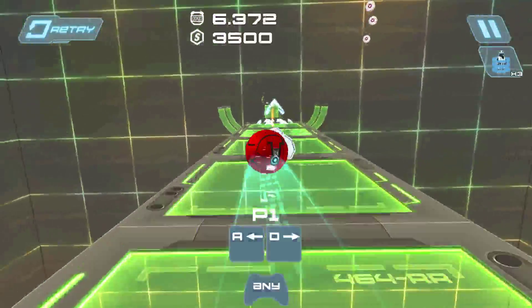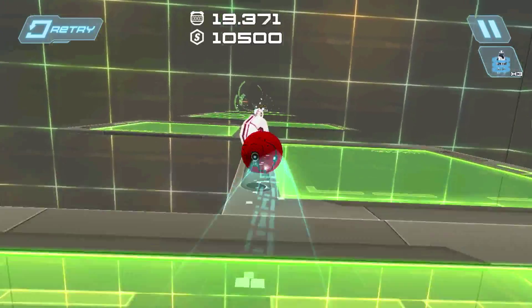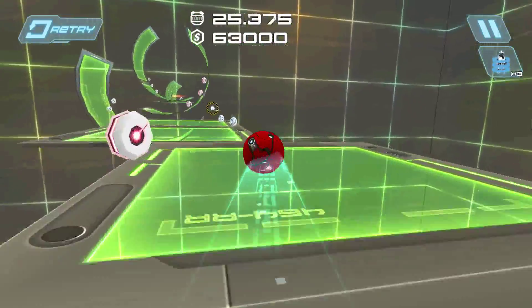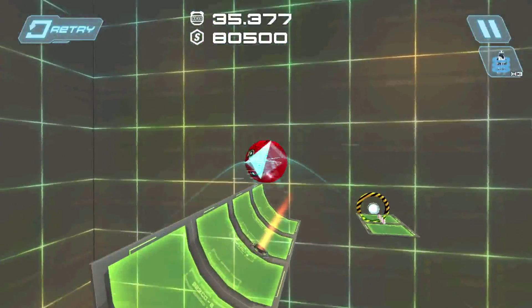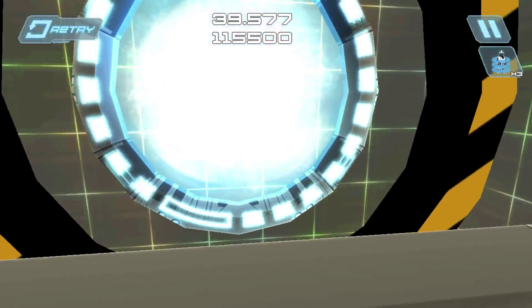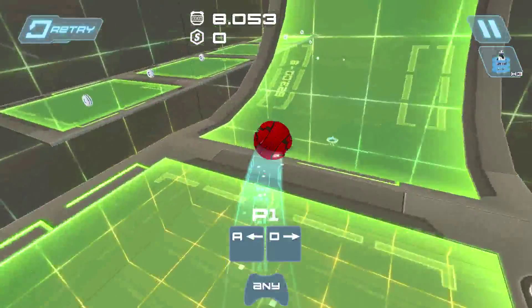The third level is pretty simple actually. Jump pretty high, get this jumper, then go mostly to the left or to the right — not straight. Hit this beacon and get over here. Now the floor moves, so just don't die. Hit the checkpoint. The only tricky part comes here — you need some wall jumps, but they're not as difficult as the ones in the previous level. Hit the beacon so the finish comes to you, and you finish the level.